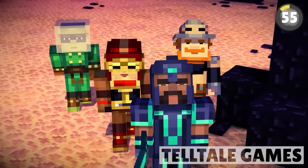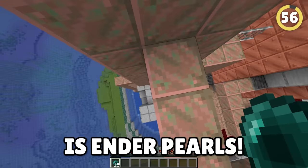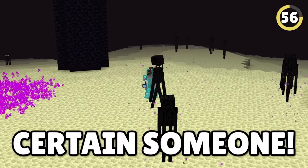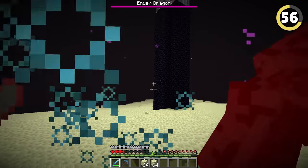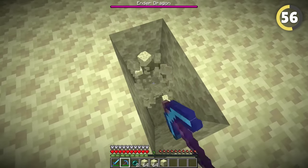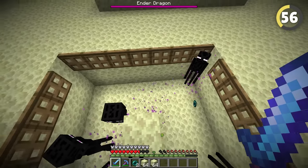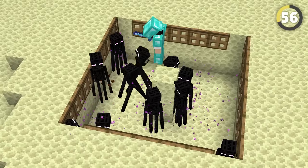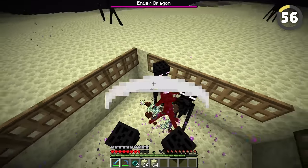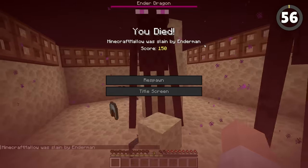One of Minecraft's most valuable objects is enderpearls, but getting them can be difficult. All you need to do is build a massive hole and a tower right above it in the End dimension at least three blocks high — this is because Endermen are roughly the same height. Once they fall in, they can't even touch you.